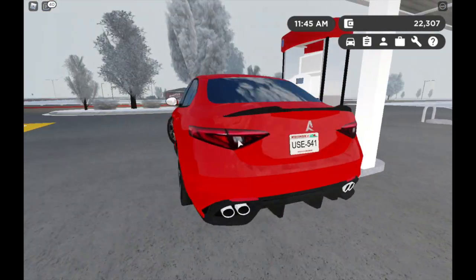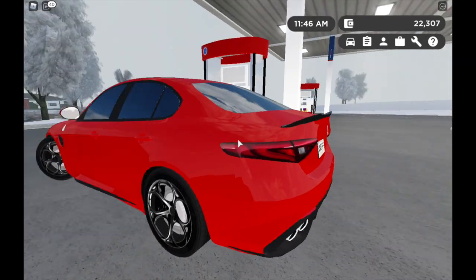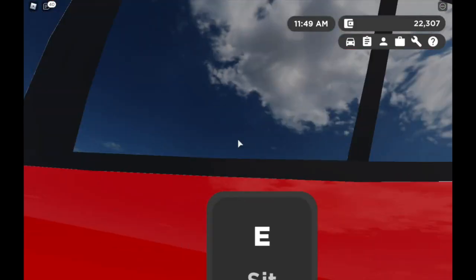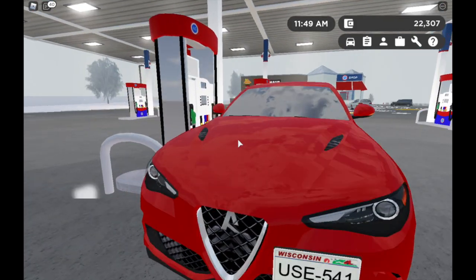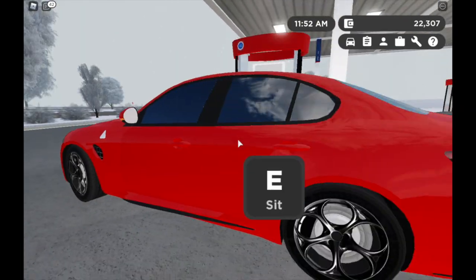I think this car looks amazing — it has 4 exhaust pipes, and I think the back looks really nice with that carbon spoiler. The front looks great too, for me not as much as the back, but yeah, I really like the look of this car.